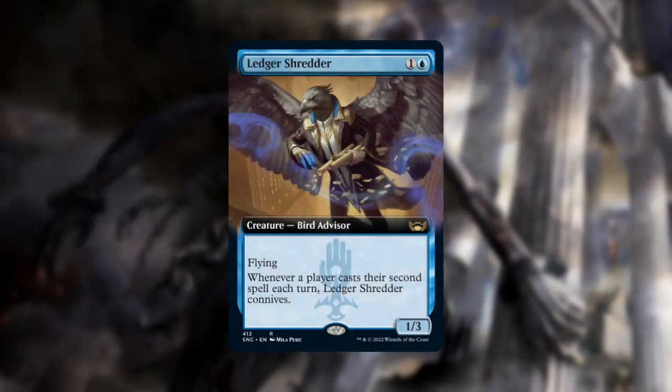Ledger Shredder is also popular currently. It's a 2-mana 1/3 that connives if people cast two spells per turn, allowing you to filter through your deck as well as create another constantly growing threat. It's also relevant because 90% of this deck costs 1 or 2 mana, and it can find Death's Shadows, removal, and stuff like that.